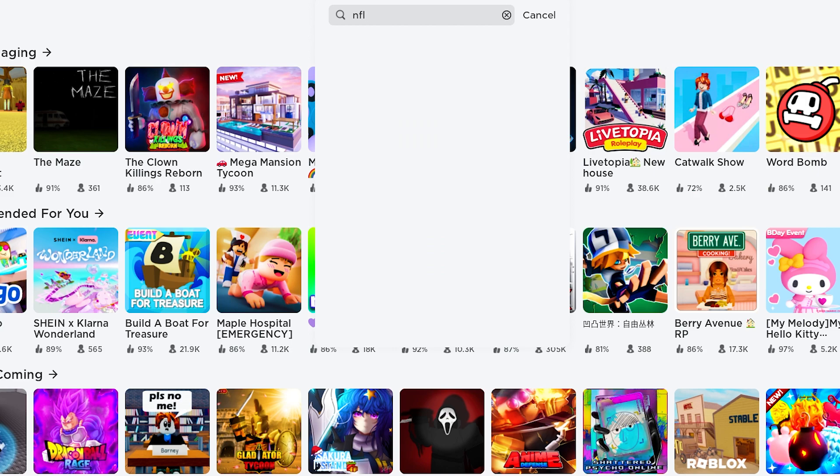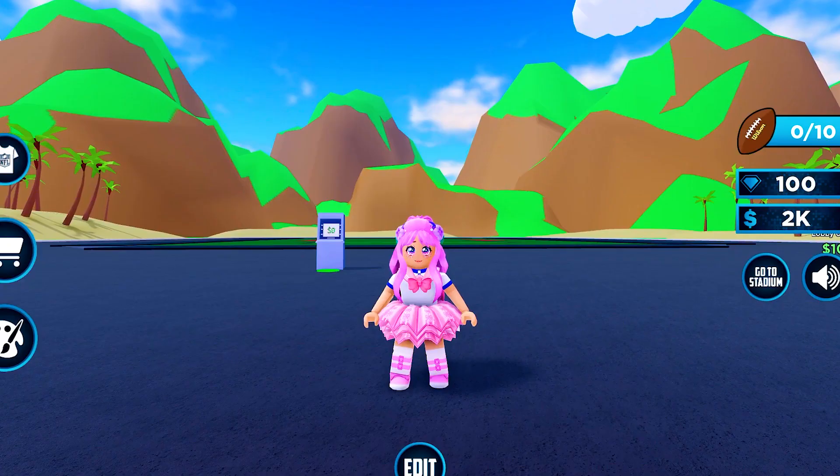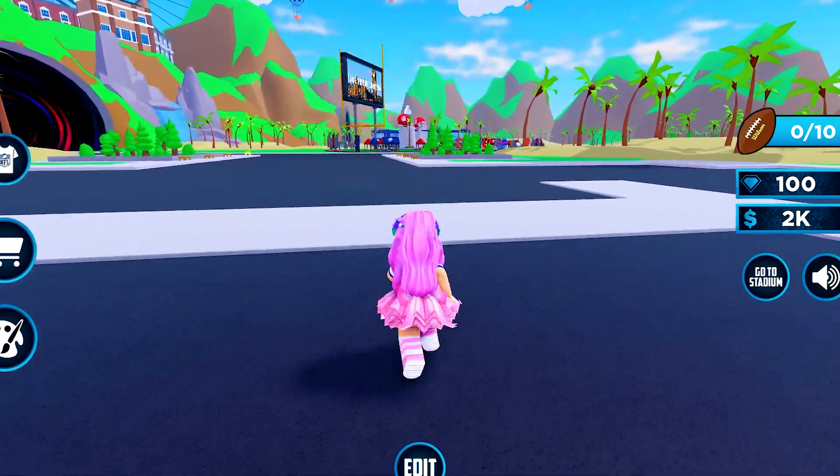In the search bar, type NFL Tycoon. This first icon. This game is developed by NFL. To get the free UGC, all you need to do is get all 10 footballs.